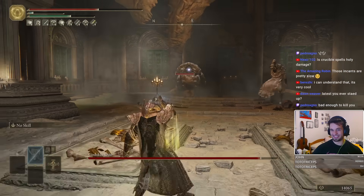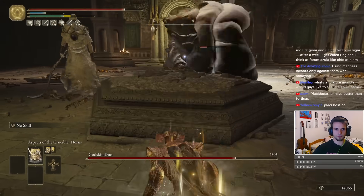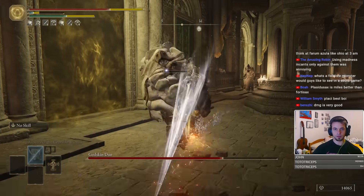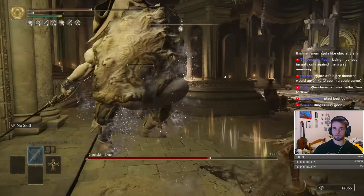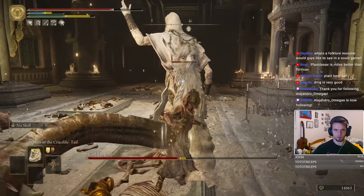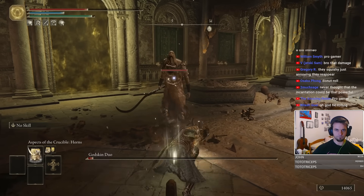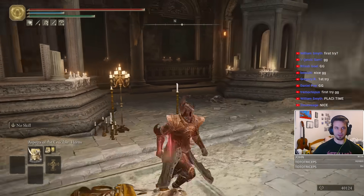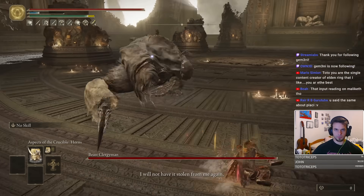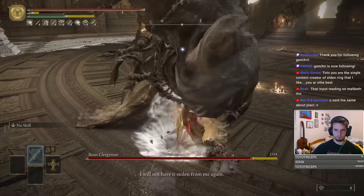That's pretty good damage on the Godskin Duo. If you figure out a good strategy for them, this is going to be easy as cake. One down. I'm breaking the game way too often. One hit — bam! Honestly, starting this run I never thought these incantations would be this easy.